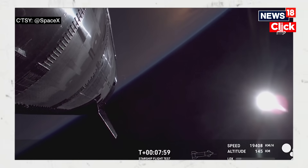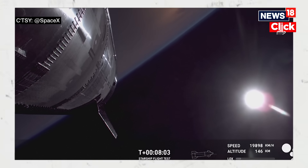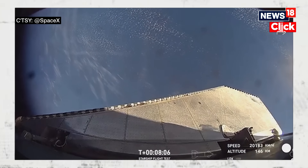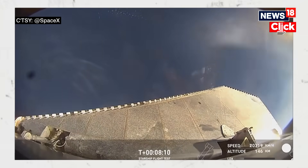Right down inside essentially the skirt area of ship, where you can see a pretty good view of all six raptors, especially those three inner ones, one of which we're going to hopefully relight a little bit later.